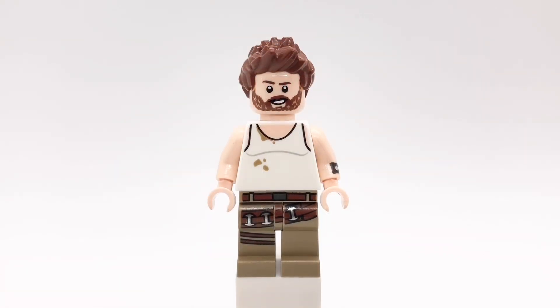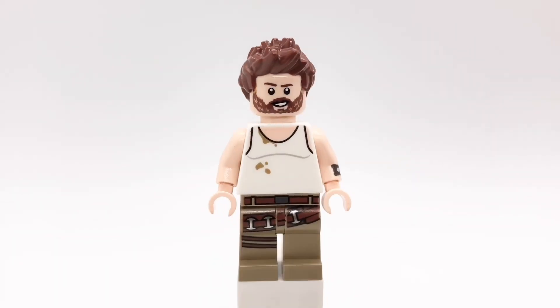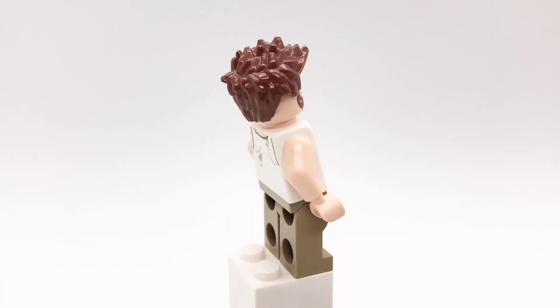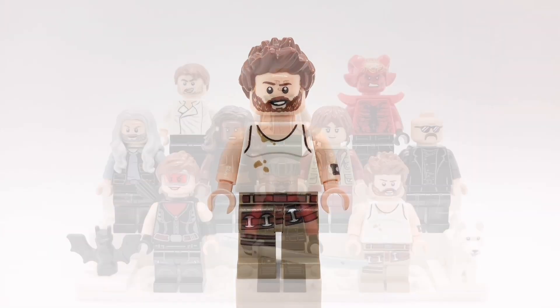And finally is Hannibal King. I got his hair from a Hawkeye figure and his head is Captain America's from Infinity War. That torso is the Farmer's from the DC Blue Beetle set but I erased the belly printing. I also replaced one of the arms with the mutant leader's from the Lego Batman Movie, and then his legs are from the Rise of Skywalker.